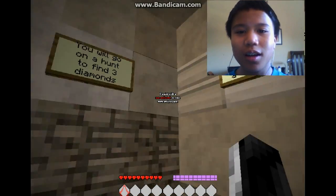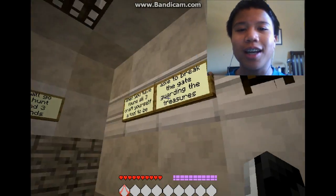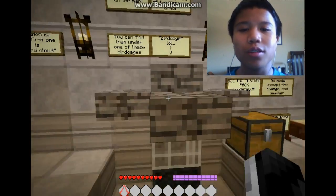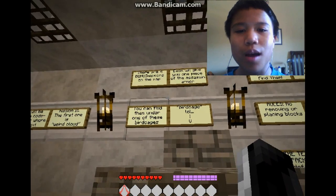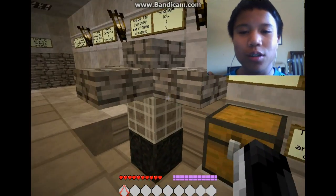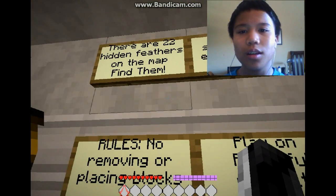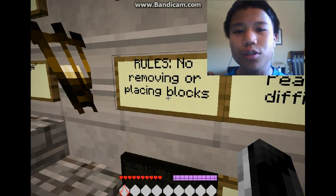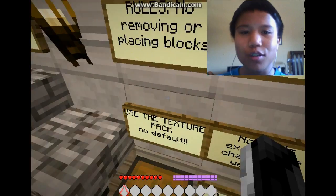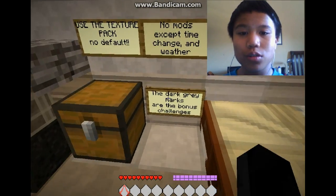Read all signs before — I'm not gonna read all signs. You will go on a hunt to find three diamonds. When you have found all three diamonds, craft yourself a tool to break the gate, granting you the treasures. You will be given a code word for the next mission. The first one is 'weird cloud.' There are four bonus missions on this map — each one gives you one piece of the assassin armor. There are 22 hidden feathers, four super secret enderpearls. Rules: no removing or placing blocks, play on peaceful difficulty, use the texture pack, no mods except time change and weather. Dark gray marks are the bonus challenges.